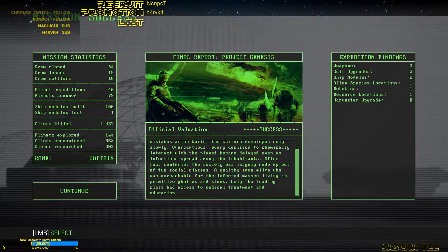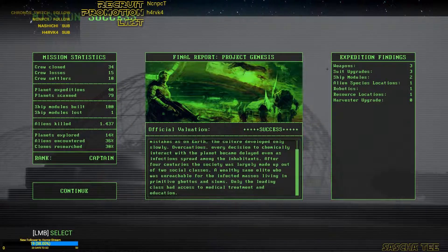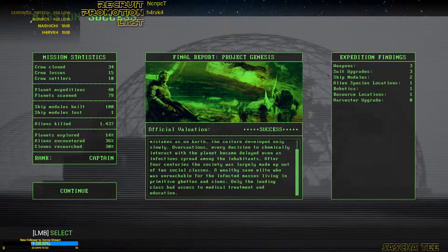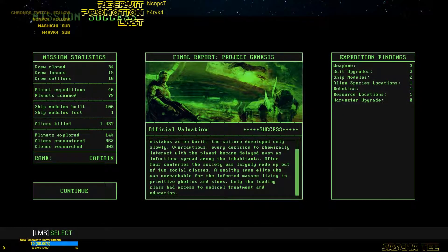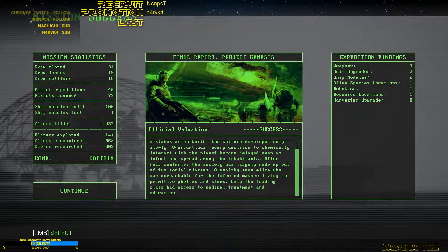Rank Cap. Expedition findings: weapons 3, suit upgrade 3, ship modules 2, alien space location 1, robotics 1, resource locations 1, harvest upgrade 0.